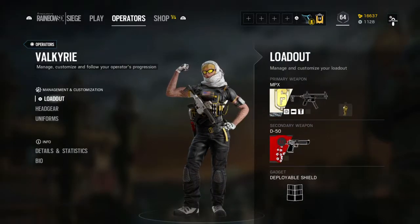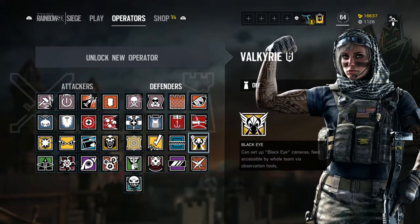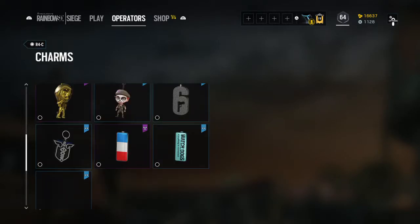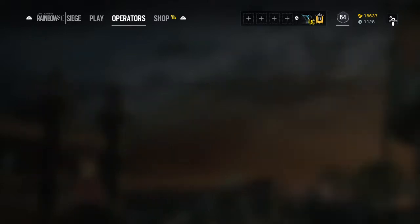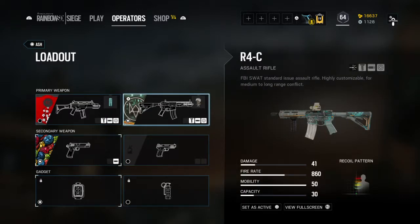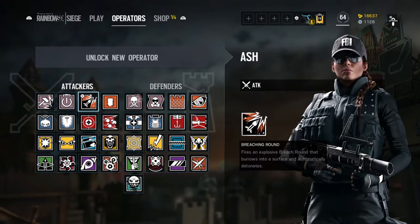That is everything you get with the pro league set — the bundle that comes with all of them. If you just want to buy one, now you know how all four look and what they come with. Keep in mind the charms are universal, so you can use them with any operator. For example, going to Ash and her R4C, you'll see all four charms are available to use on her gun. It's completely up to you whether you want to buy this — it's purely cosmetic but they all look very nice. I hope this helped; if it did, hit that like button and subscribe to see more videos like this. See you guys in the next video, peace out.